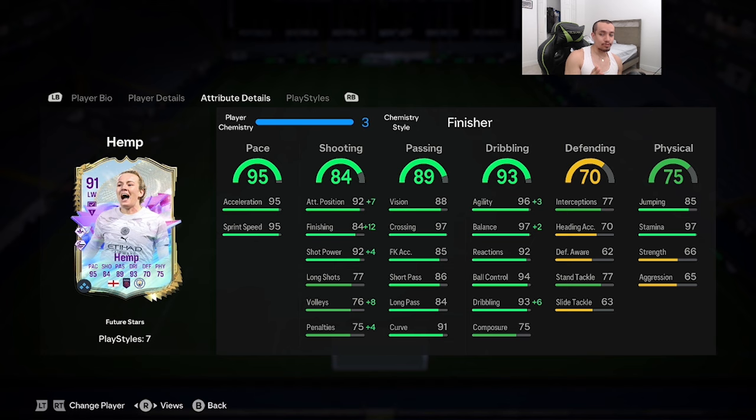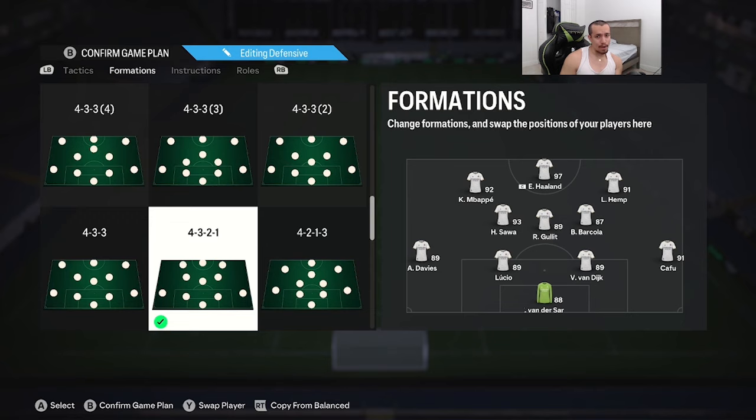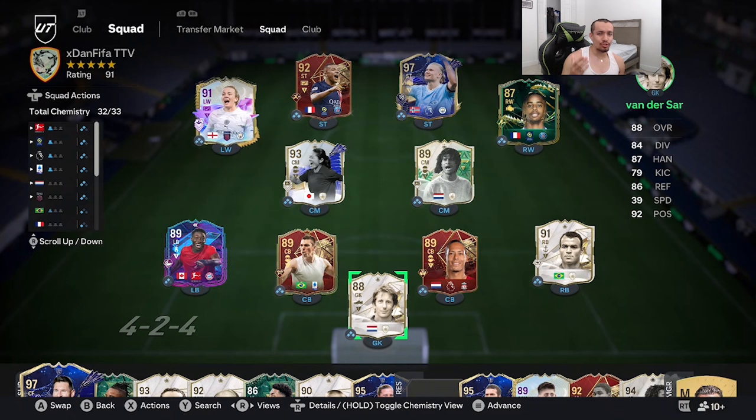Hemp is going to be playing in a 4-3-2-1 formation as a right forward, right behind that Team of the Year Earling Haaland. I usually don't review SBCs that are four-star four-star at this stage of the game, but Lauren Hemp is 91-rated with two interesting play styles. I want to see if she's meta — she's currently over 500,000 coins from scratch. We're going to play some games in Fut Champs and see if the SBC is worth it.